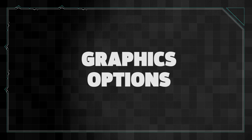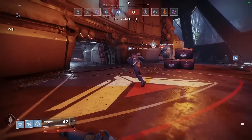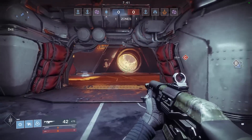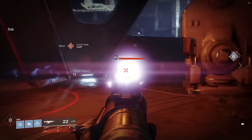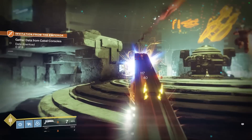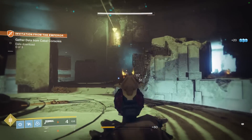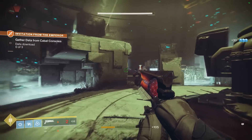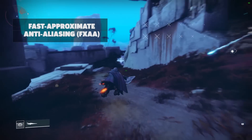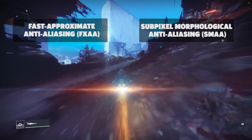Destiny 2 got the full PC graphical treatment with plenty of options to choose from. You'll be able to unlock the frame rate, so users with high refresh rate monitors should be happy. It also comes with that coveted FOV slider for wider viewing angles, and even accommodates 21x9 displays properly. In the beta there were three distinct anti-aliasing options, but the final release drops one of them. The beta had issues with multi-sample anti-aliasing, or MSAA, and Bungie and Vicarious Visions stated they couldn't get it working properly. Fast Approximate Anti-aliasing (FXAA) and Subpixel Morphological Anti-aliasing (SMAA) are the only ones found in the menu.